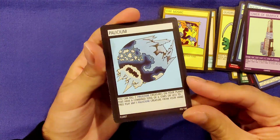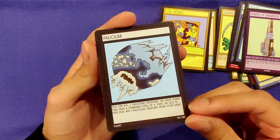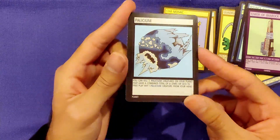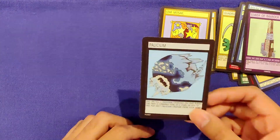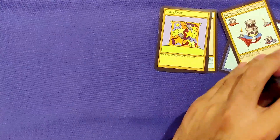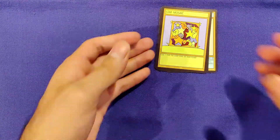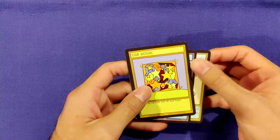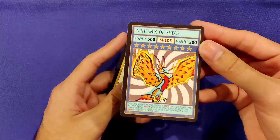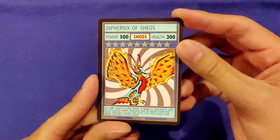I've opened some other Chaos Galaxy packs not on video, but I'm pretty sure I've gotten Palisium every time — which is all right because I do like Palisium, it's probably my favorite planet. But I'm kind of hoping to get another planet card one of these days. So from that pack, the rares we got were Star Mosaic, Time Flash Portal, and of course Infernix of Sheos.